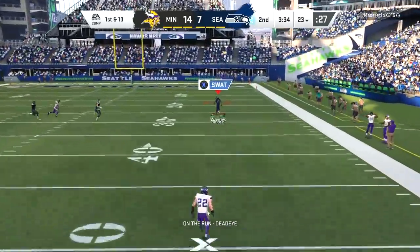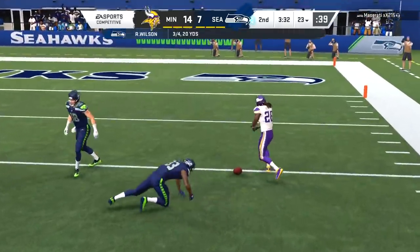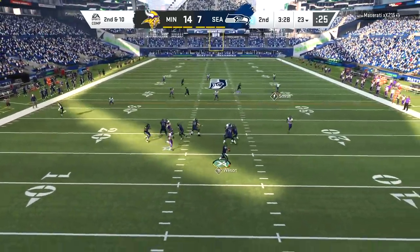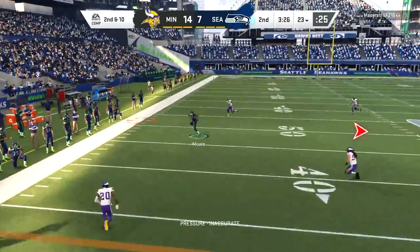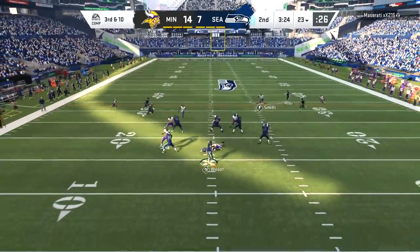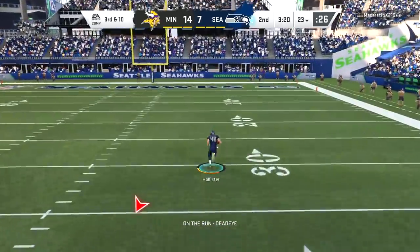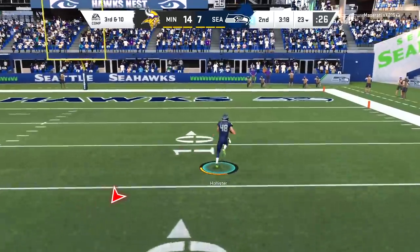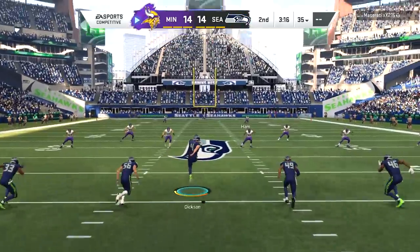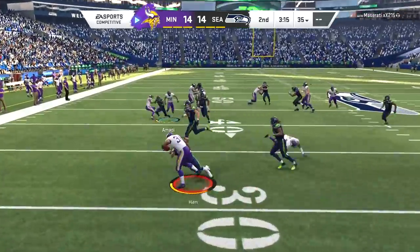Russell Wilson on the run looking for David Moore, but that'll be swatted beautifully by Trey Waynes. This Vikings secondary is always a work in progress and it always feels like Trey Waynes is one of those pieces you're waiting for to really break out. Obviously they have Xavier Rhodes who has been a standout. They actually lost Anderson Sandejo, who was a pretty decent safety to pair up with Harrison Smith, and unfortunately the Vikings lost him now.